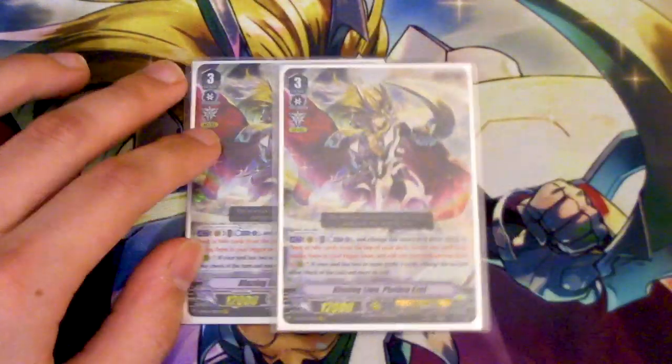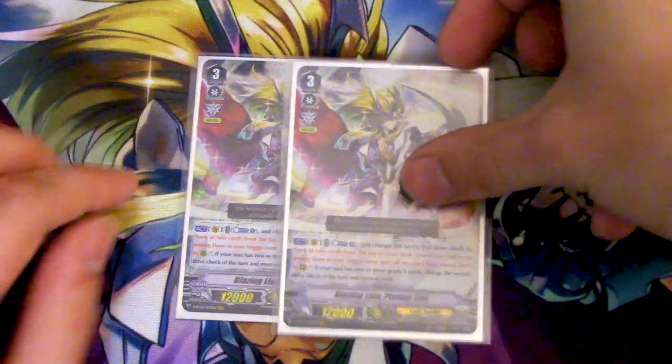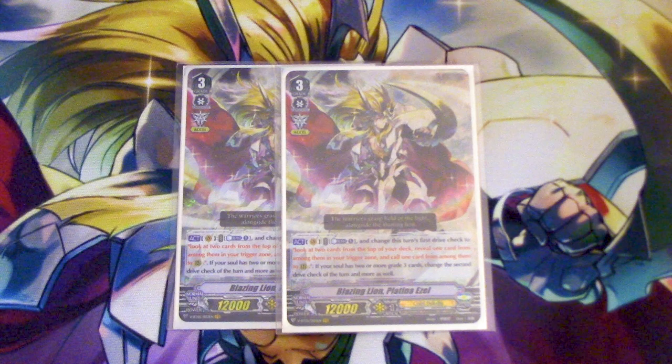Running two copies of the VR, Blazing Lion Platinazzle. Platinazzle is going for about five bucks — it'll probably go down later. Its skill is: Vanguard Act, Counterblast one — you change the first drive check to look at the top two cards, call one, and the other goes to the trigger zone, so you get to pick your triggers. If you have two or more Grade 3s in the soul, you can change the second or more drive checks as well. Late game, when you draw into Platinazzle, you can ride it as your finisher. We only need two, just because we don't want to ride it early.